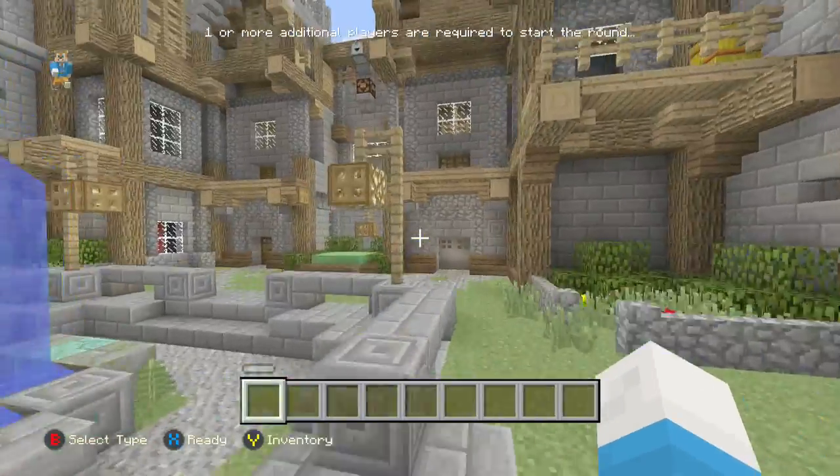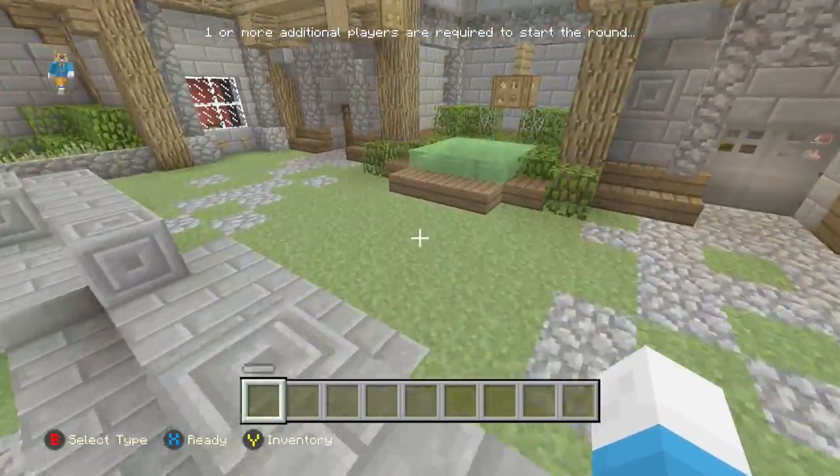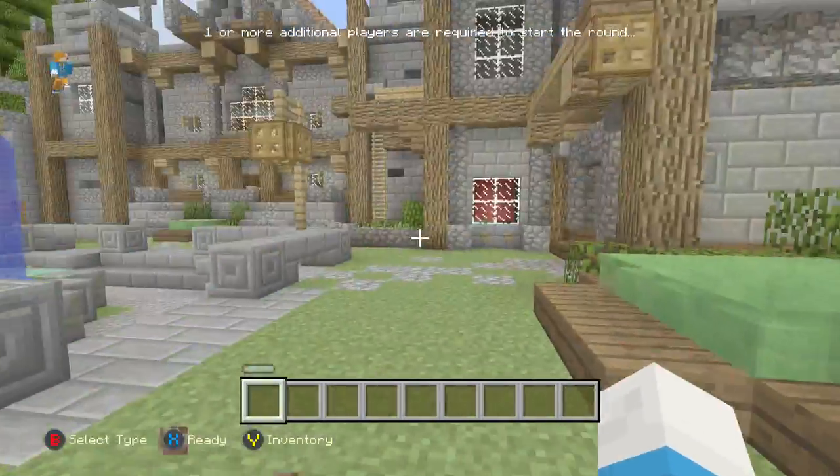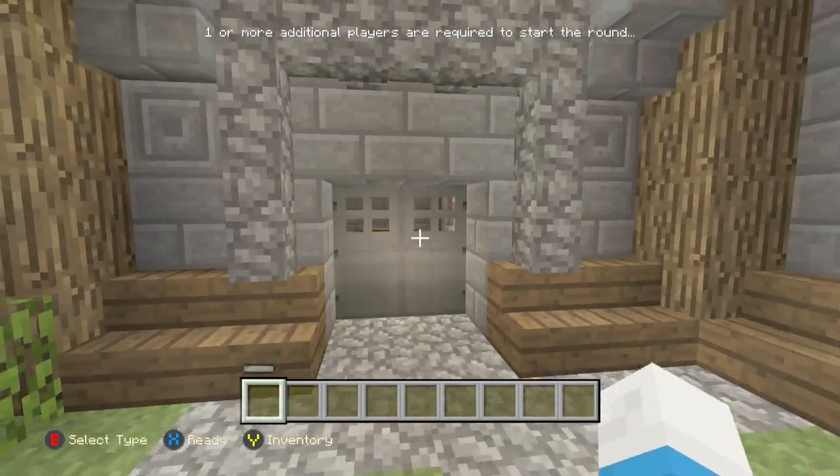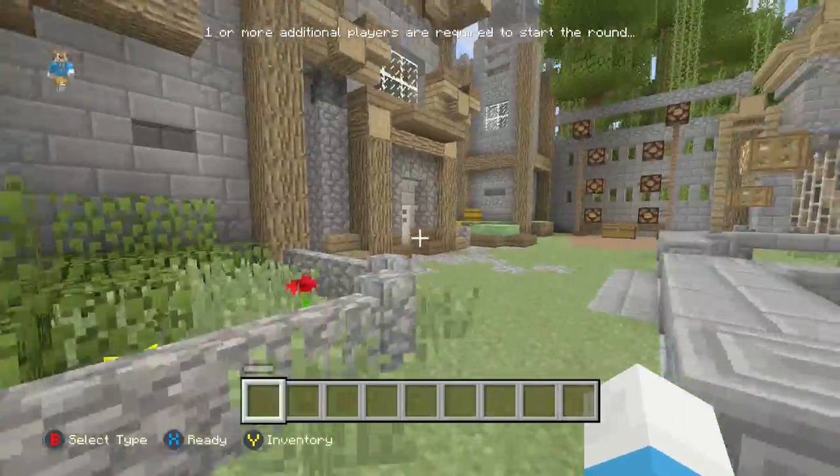It's going to show you another thing. When you're playing the Battle Minigames, you're always asking: how do you open the iron doors? So, right there.